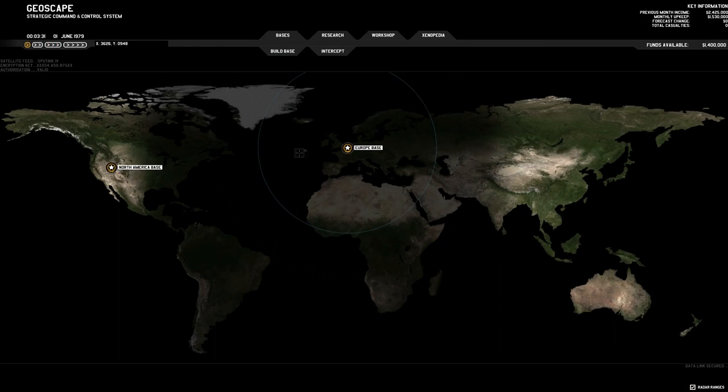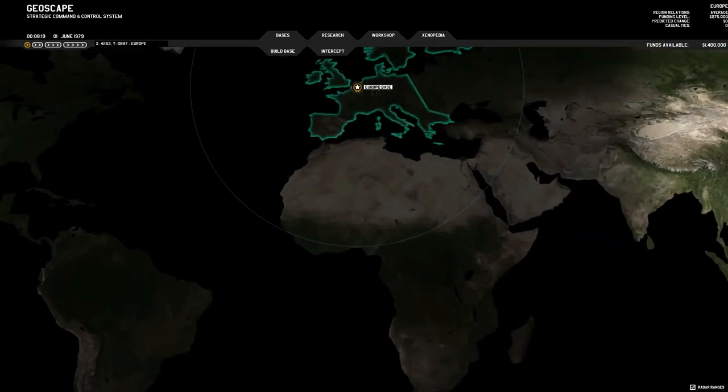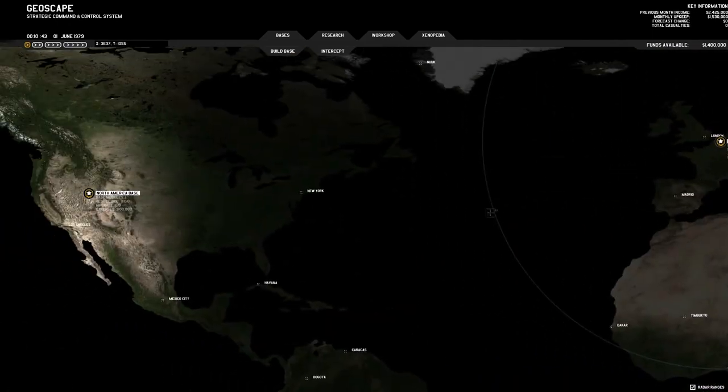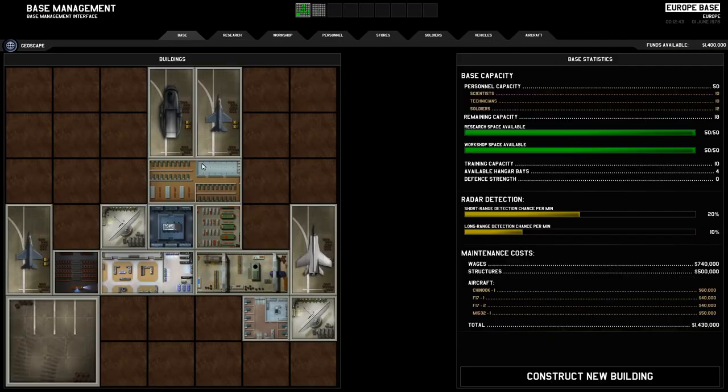When you start up the game and you see the hand-drawn art, it's very good actually. The map looks very nice and very detailed, showing some interesting cities around the world. Let's go into our main base. We've got our hangars for our interceptors, our Chinook which we'll see later, barracks, radar dish, training, laboratory, production, store room, and a garage.